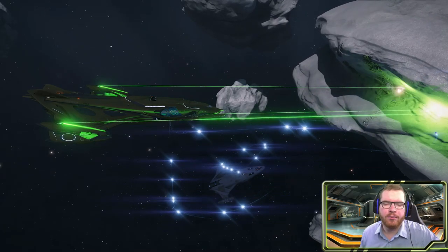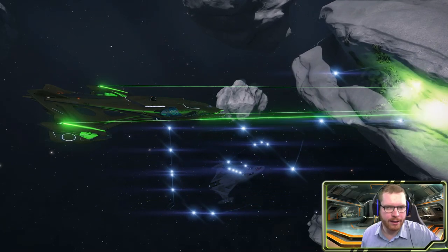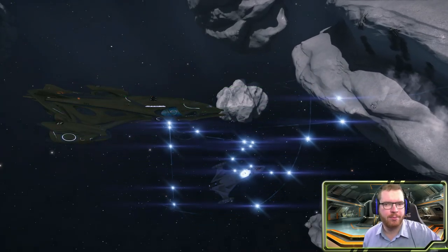Low temperature diamond mining in a wing is probably the most profitable way of mining in Elite. Today I'm going to show you my ship built for that specific task.